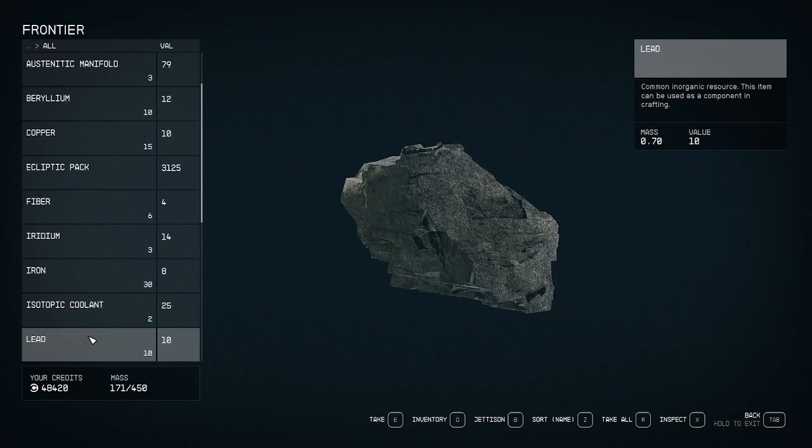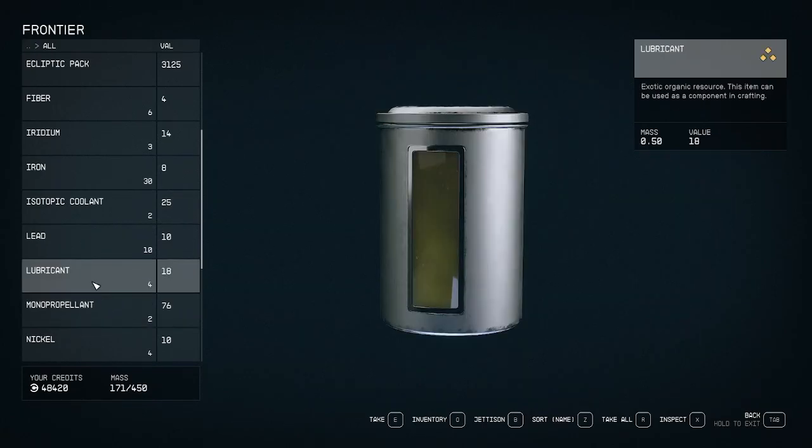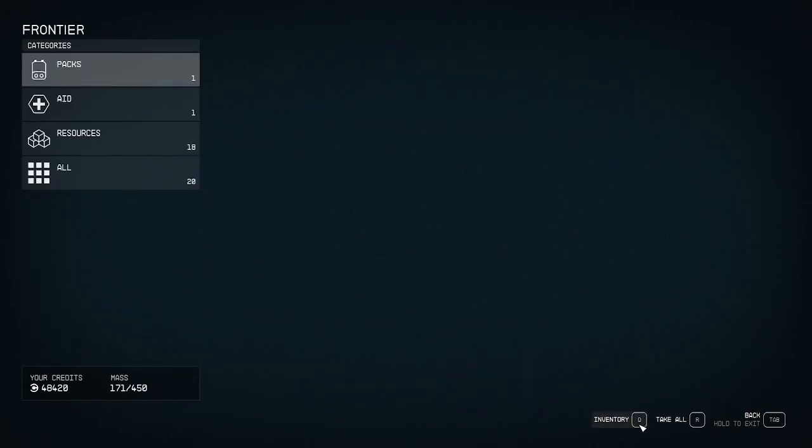For me on PC, my key bind is Q. This will swap to your cargo's inventory, just like it would if you were trading with Vasco — any of your goods for him to hold. If I hit Q again, I'm back in my inventory and ready to transfer those goods to my cargo.